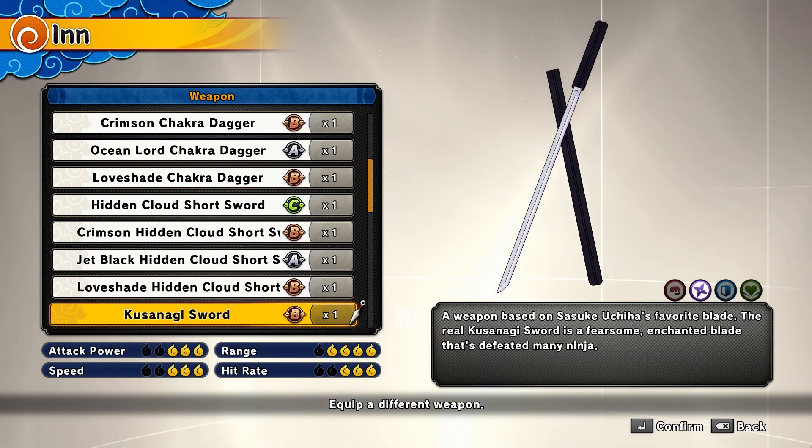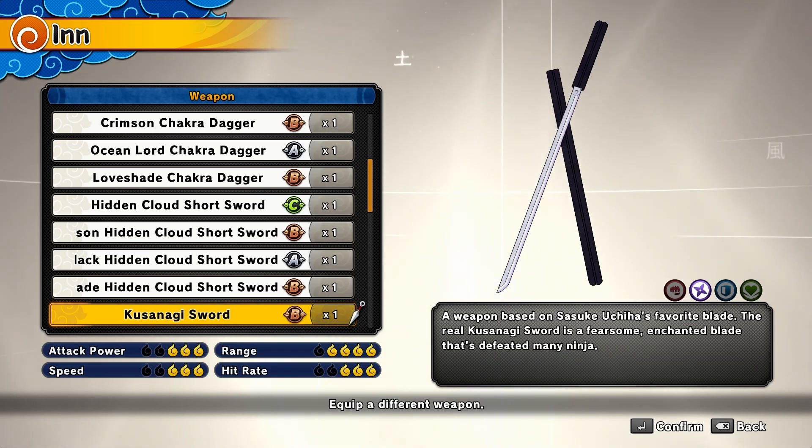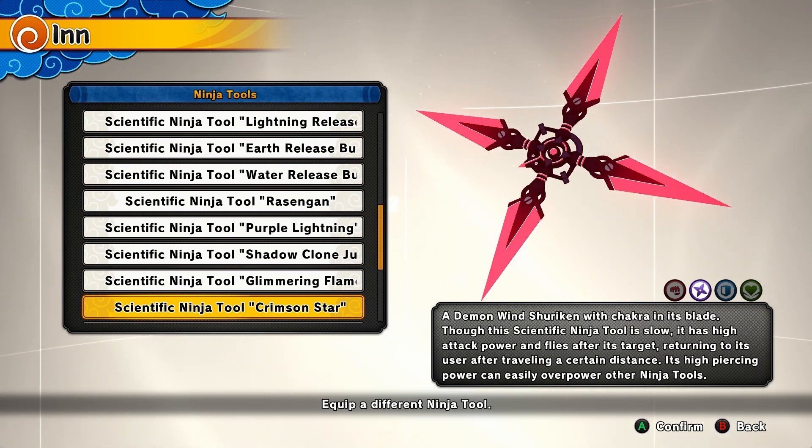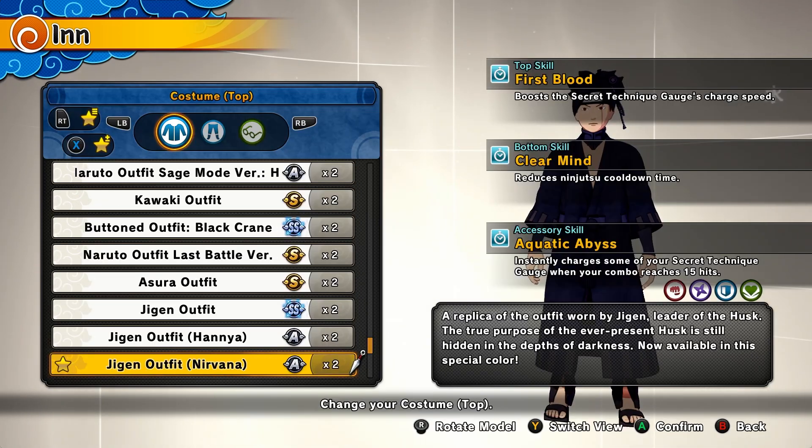For the build we're gonna be using, we're on the Range class. For the weapon, we're using the Kusanagi Sword to combo enemies. For the ninja tool, you're gonna be using the new Crimson Star that's out in the shop now. You need these stats on the build to make it insanely broken — for the top and bottom: First Blood and Clear Mind. First Blood gets the ultimate way faster, and Clear Mind makes jutsus faster as well.